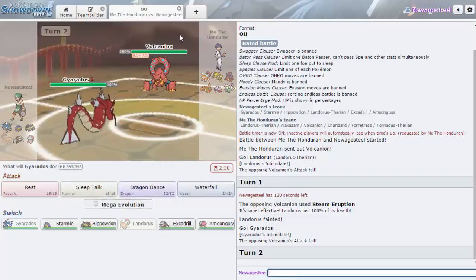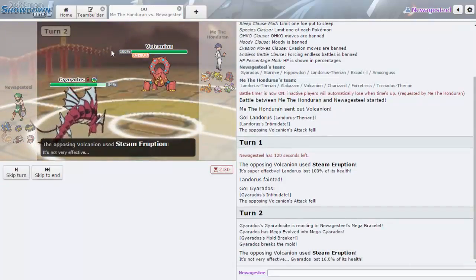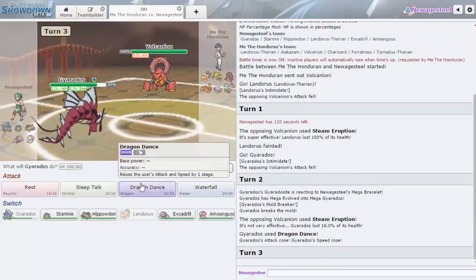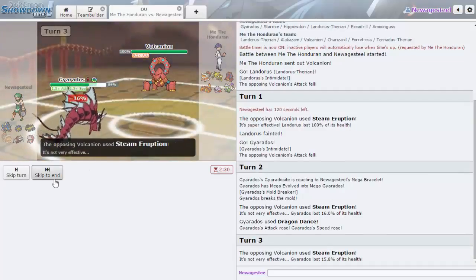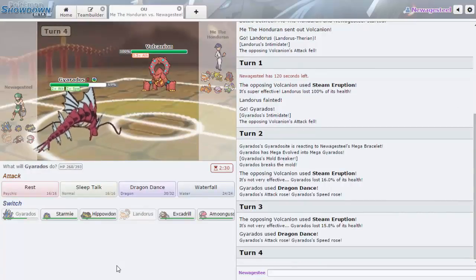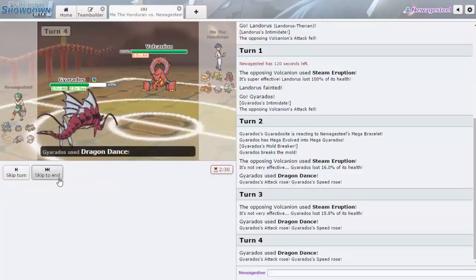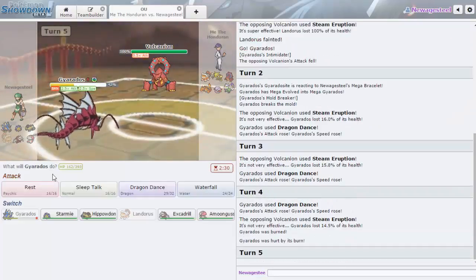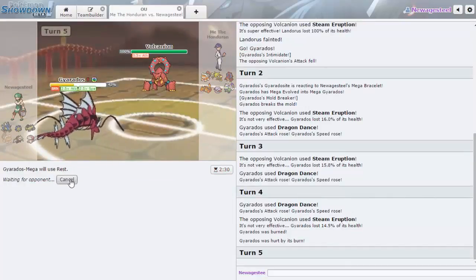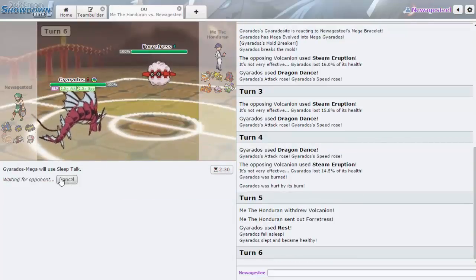Do I Mega Evolve here? I think so — I'm going to Mega Evolve and Dragon Dance. This thing can't touch me, and I hope he stays in trying to Burn me. Now we're at plus two, we'll outspeed everything. How much does plus two Waterfall do to Volcanion? It doesn't knock it out since I have no Attack investment. Going up to plus three. He's still going for Steam Eruption trying to get the Burn — I'll go to sleep now.